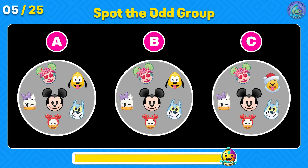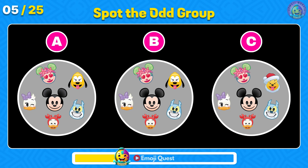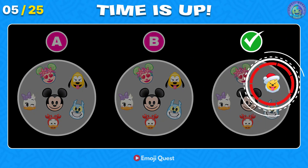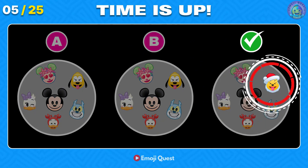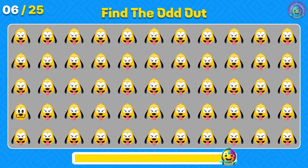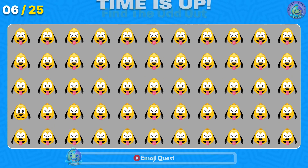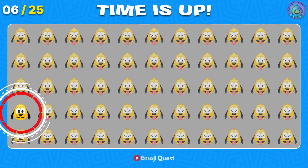Can you spot the odd group? Correct, it's letter C, and the odd emoji is Santa Poo. Find the odd one out. Right there, in the first column.